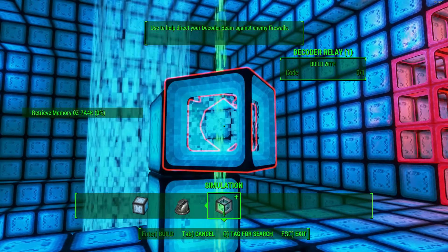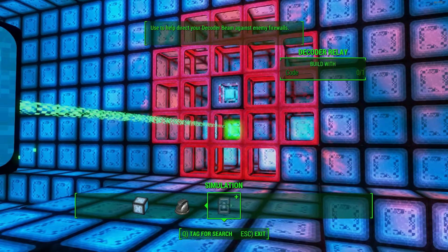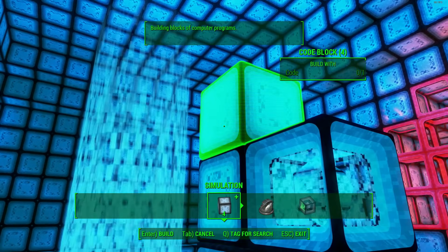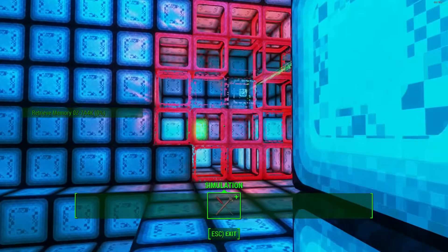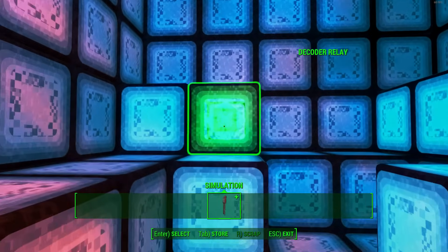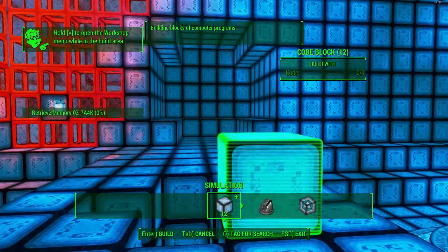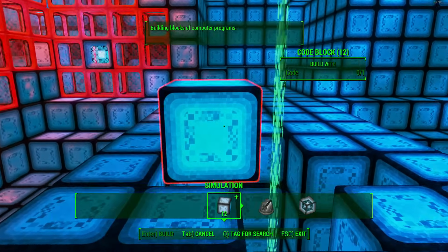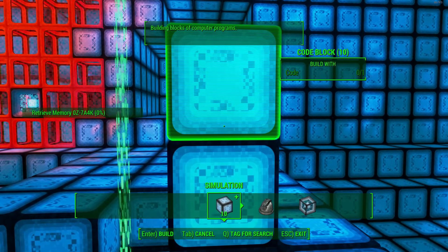Also, decoder relay - or beam mover for short. I place it there - we need to place it one higher. Making mistakes already. I pick it up, place it there, and it now opens that up. Pick up another decoder here. Now what we do from there is remove the blocks. I had to fix a mistake there. What you now need to do is simply place another block there, right there, and there again.